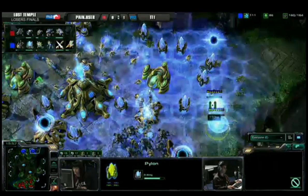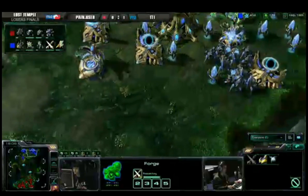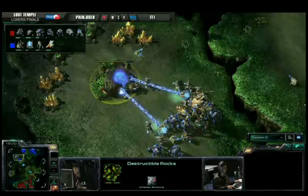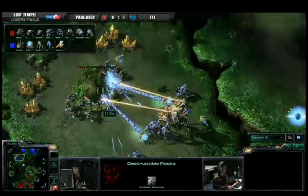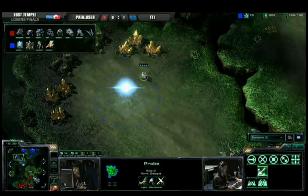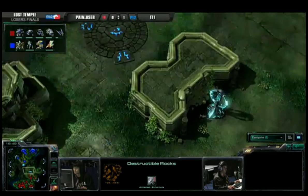It's time to begin making some really powerful units to deal with a push. A big colossus is coming out along with a twilight council. TT1 has a nice army moving out and another decent-sized army back in the base — this is the second time we've seen such an amazing army split so he doesn't have to panic and won't get put out of position. He's going to take these rocks down at the gold expansion and prepare to expand there. Pain User is doing the exact same thing with fewer units, but the timing will probably work out for him. He'll salvage that bunker and put another one forward, making his way towards the Xel'Naga tower.